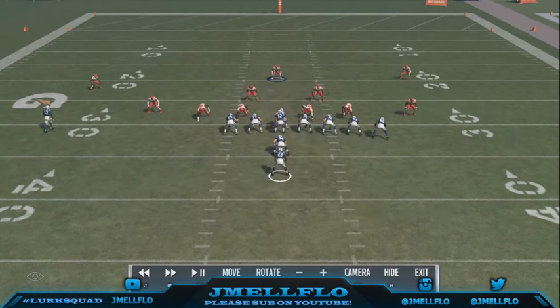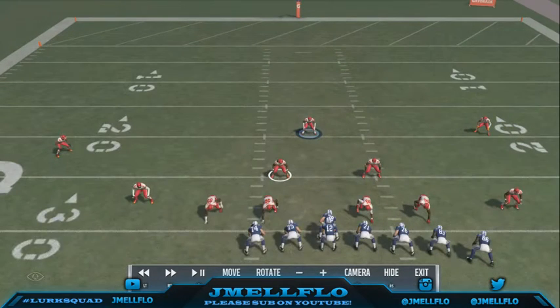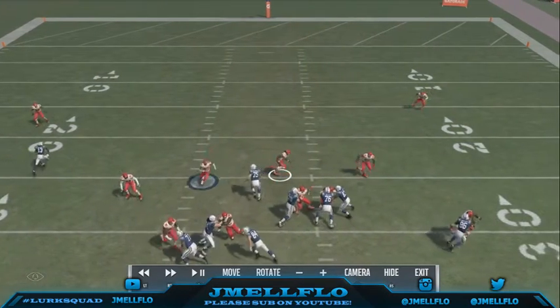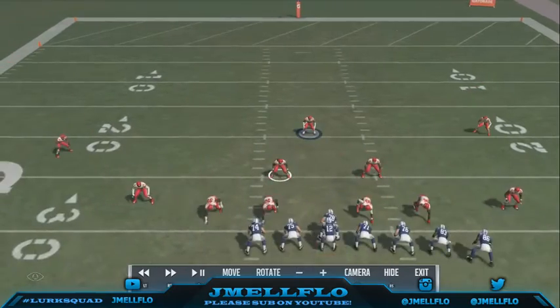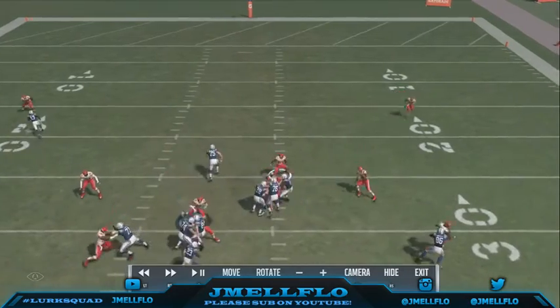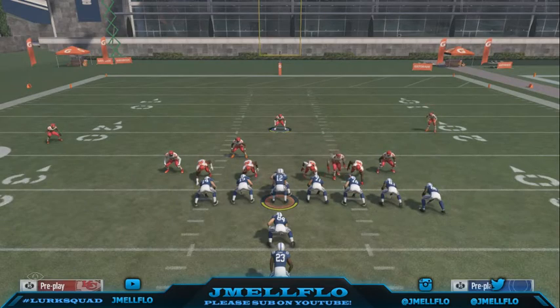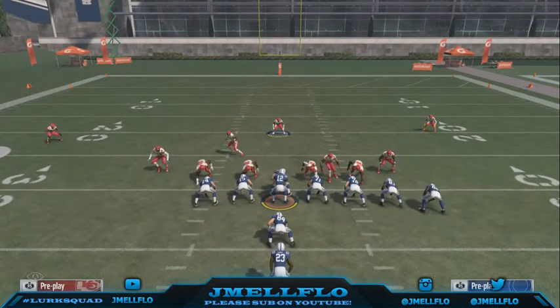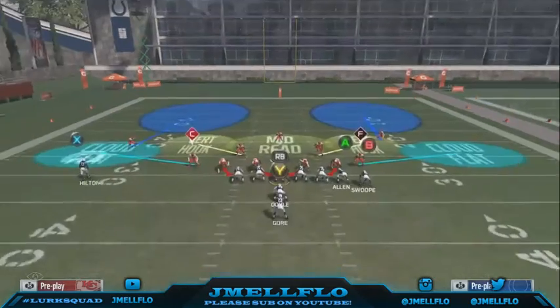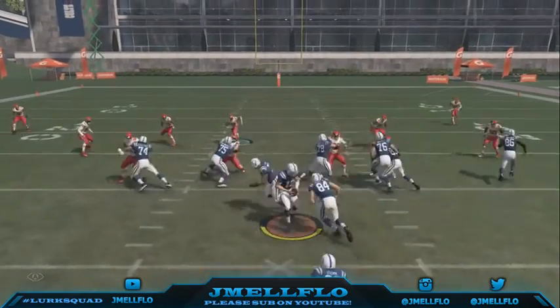Do you see how the linebackers get faked out by the counter? If your opponent is spamming the counter, I'm gonna tell y'all one trick you can do. You see how these linebackers come over here and just leave the whole side open? I'm gonna tell you how to stop that. But if your opponent is spamming the counter, don't do this every time — instead, spread your linebacker, spread your line, crash middle, and pass commit.